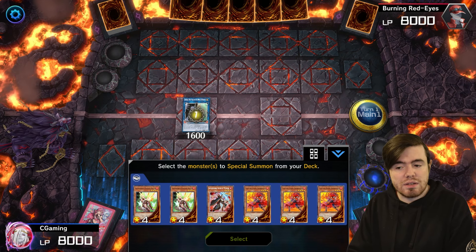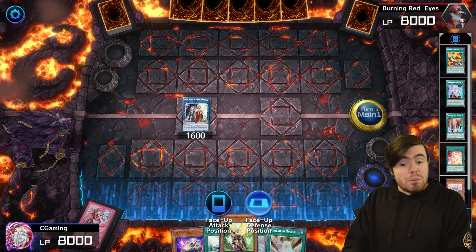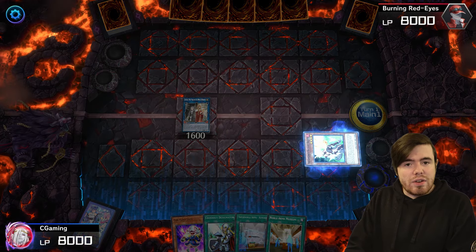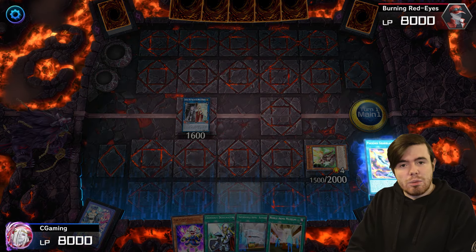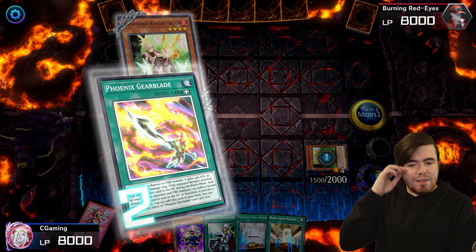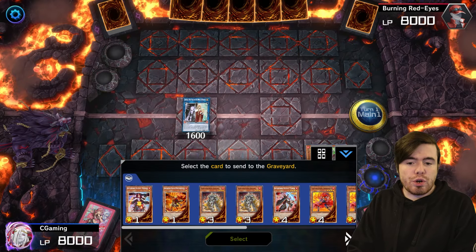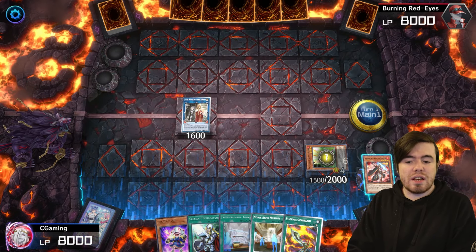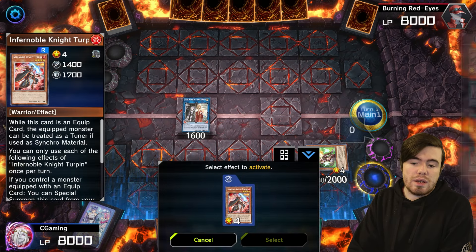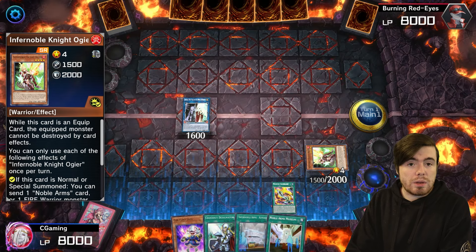Special summon the Auger. Auger activates its effect — we mill a card, and Gear Blade adds itself from the graveyard back to our hand. The equip is vital for this version of the combo — you'll see why in just a second. We send Turpin to the graveyard, then equip the Gear Blade to our Auger. We need a Fire Warrior equipped with an equip spell so Turpin can bring itself back from the graveyard a little bit earlier than in most combos.